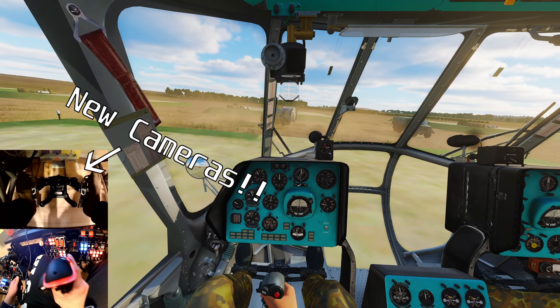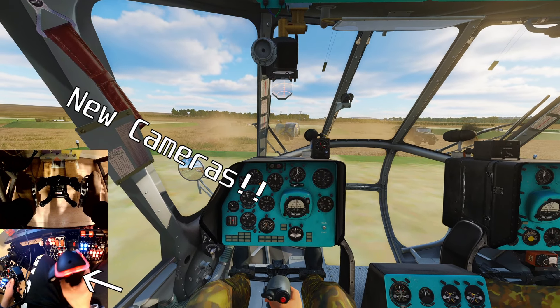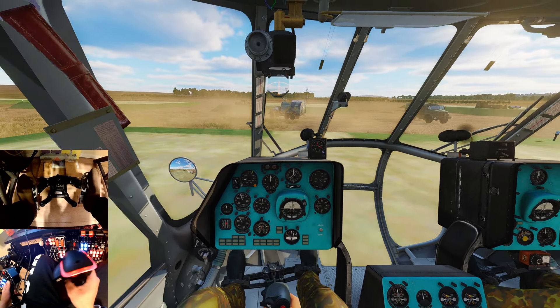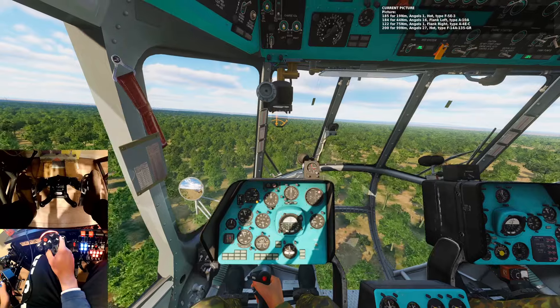I didn't write a script for this or anything. I kind of made this video just to test out the new camera angles at the bottom left of the screen. We've got two modular cameras. So we're flying on Enigma, and we're going to do a little bit of troop drops and see what we can get into.